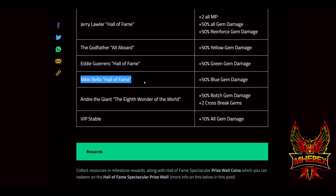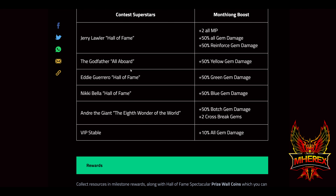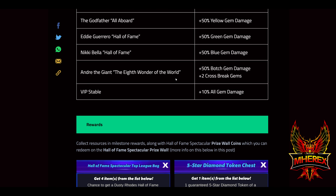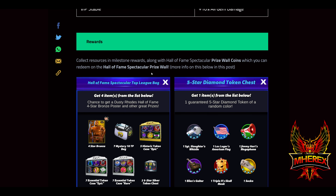Nikki Bella Hall of Fame — she was the free female one last year — 50 blue gem damage. Andre the Giant, 8th Wonder of the World — given away for free — 50 botched gem damage. Then the VIP stable as well. If you need someone to level up during talent up, these guys are a good bet since you'll be using them a lot this month. I'd take them to at least four-star bronze if you want to do their tours.